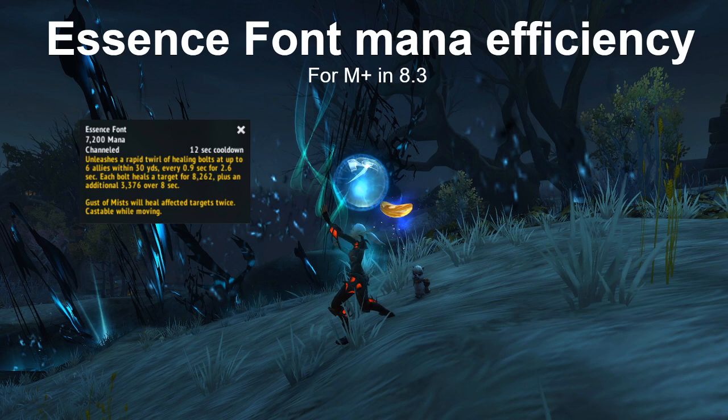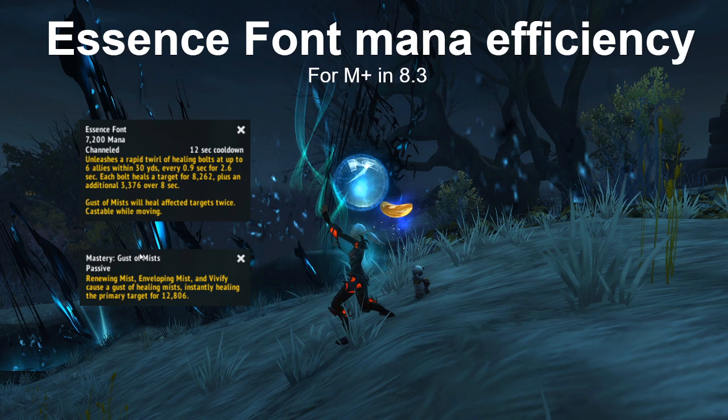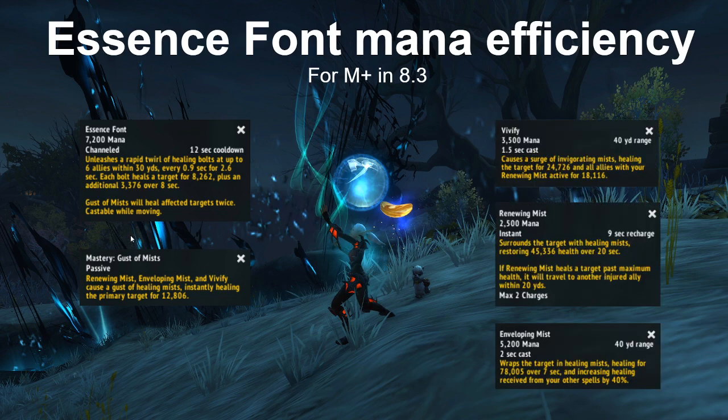The other reason is that even though the HoT it leaves behind is like a wet noodle, any spell you cast on that target will get an extra Mastery proc — another Gust of Mist healing on them. Mistweaver Mastery is called Gust of Mist: whenever you cast any of these three spells it also triggers Mastery healing. How much your Gust of Mist hits for depends on how much Mastery you have, so how worth it is to Essence Font and then cast spells on those targets may also be correlated to your Mastery.